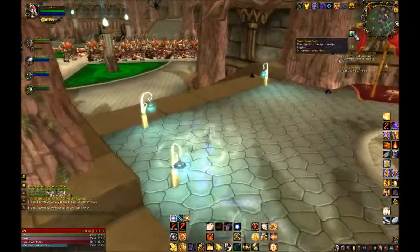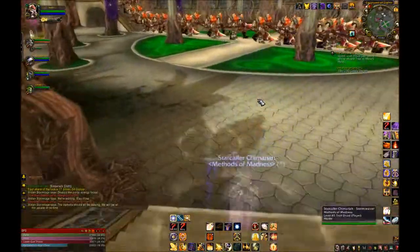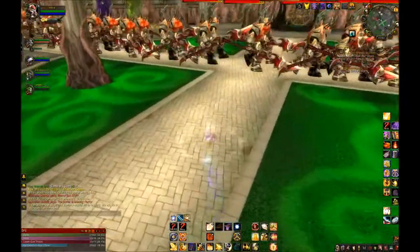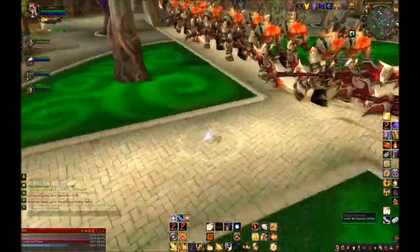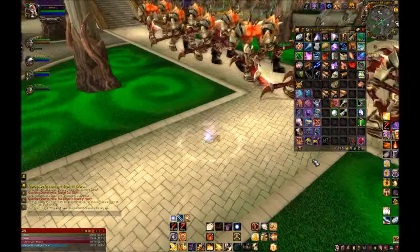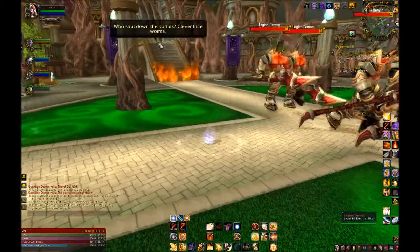Additionally, Hit and Expertise are not a bad stat for you, because your misses on a boss are going to mean lost Holy Power, which reduces your survivability. Still, Hit and Expertise are not something you really should be going for overall, but are nice tertiary stats. For more detail on caps and specifics, please check out a more in-depth guide — this is just for the basics.